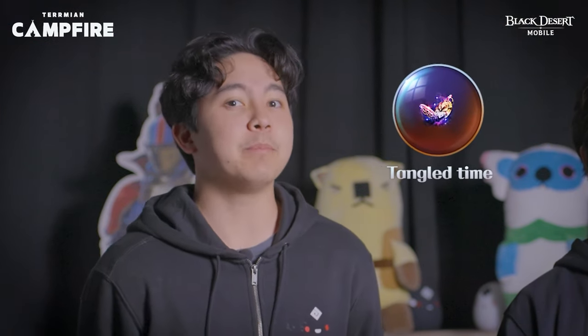Don't forget that you can get the Tangled Time from World Boss Chaos Maraca. He will be your best friend from now on.